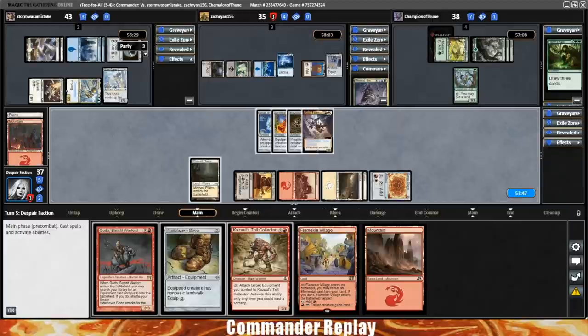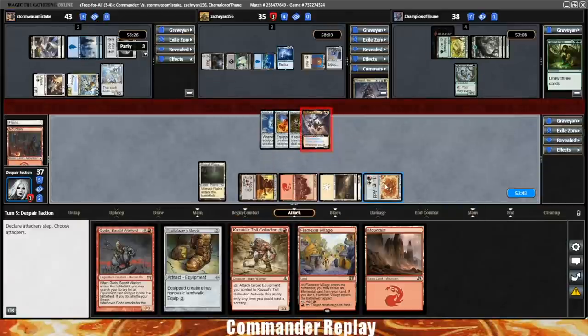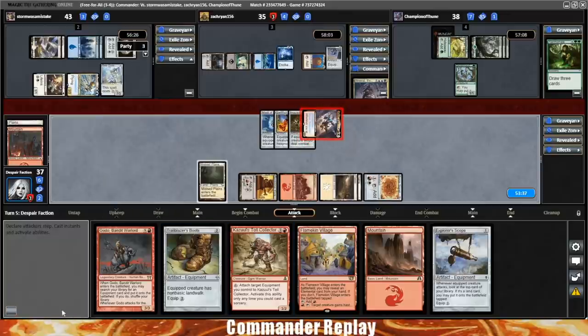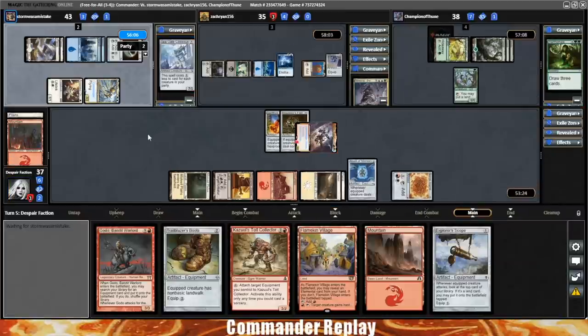I'm going to spread the damage around a little bit instead of just focusing someone super hard. We'll attack into Storm — we've got the white ability up, so I doubt they block. We'll get to draw a card. It's an Explorer Scope. Oh, they are going to block. Activate Akiri's ability — we'll unequip the Mask of Memory, Akiri is now Indestructible. Takes down the Seagate Colossus and reduces their party count a little bit. We'll pass the turn.